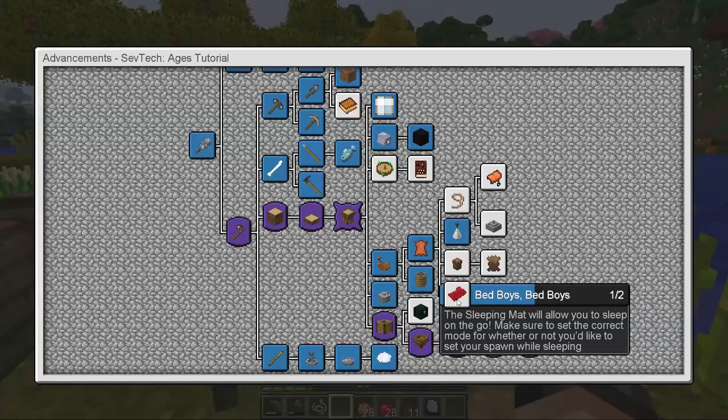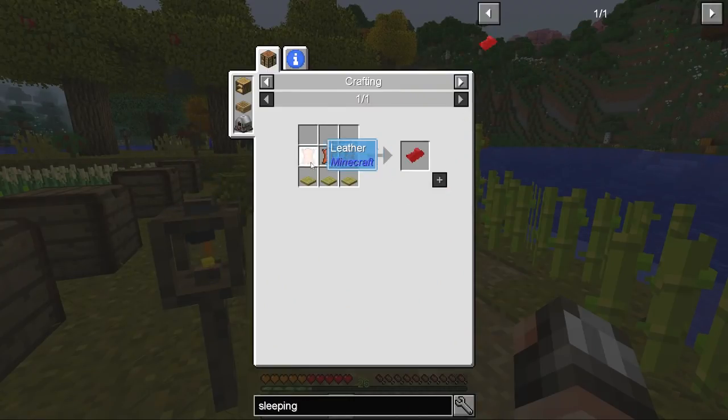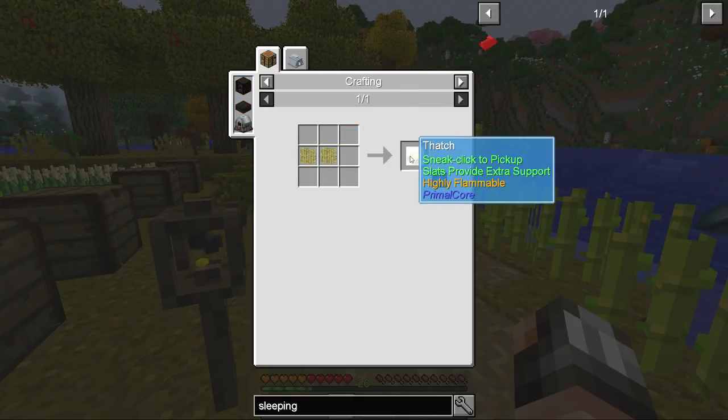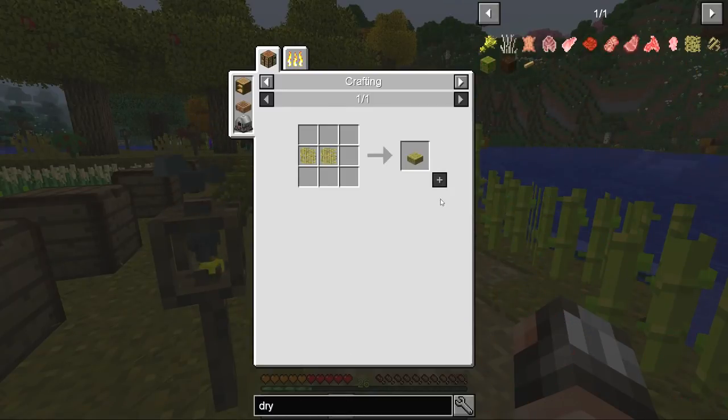Let's have a look at some of these other achievements. How about the sleeping mat? If we have to go out to find string, it's probably a good idea that we have a sleeping mat. For that we need leather — which we have ample amounts of — but we also need thatch thin slabs. We have to chop down thatch. To make thatch we need dry thatching, and to make that we need fresh thatching, which is made out of rush tips and blooming rush tips. Okay, I think I'm starting to pick up what SevTech is putting down here.